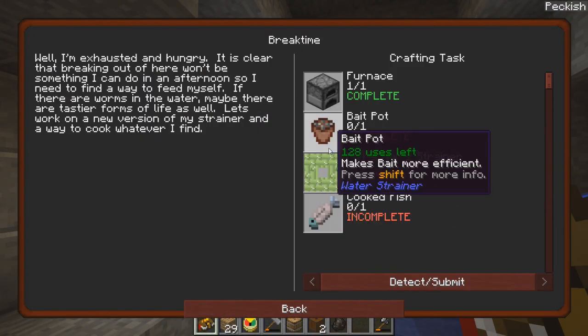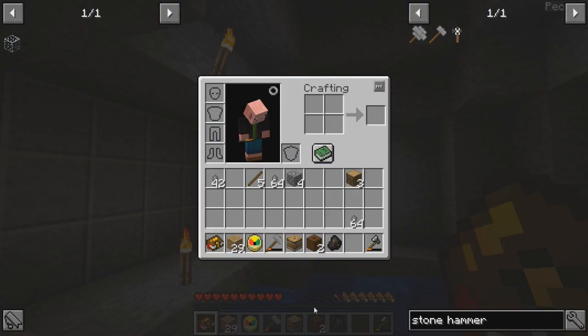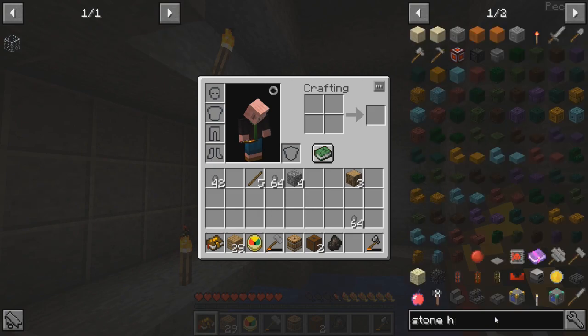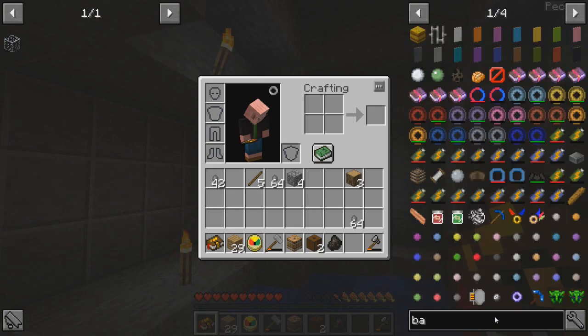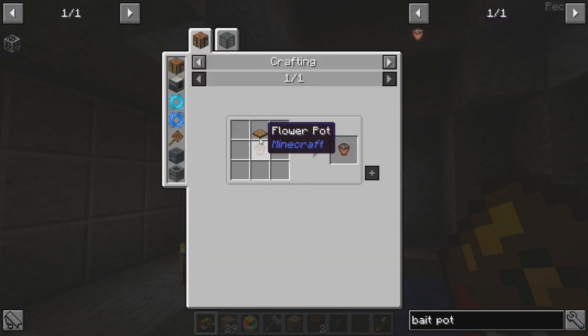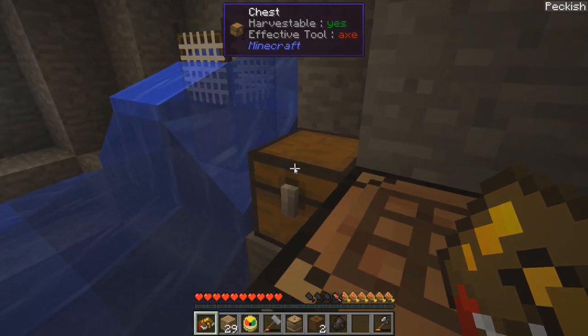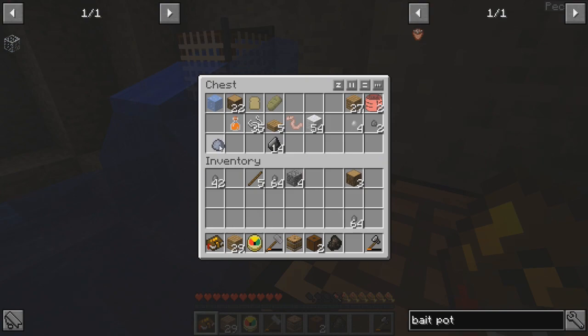So we get a furnace and we have to make a bait pot. How do we make that? Looks like we're gonna need to have some clay coming out of there. A regular pot with a wooden trap door — and is this normal? Three bricks. So we have one clay ball. We don't have enough for that yet.